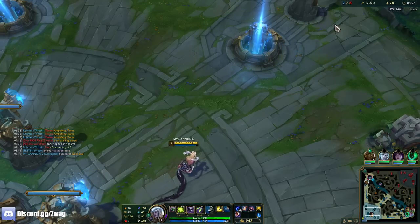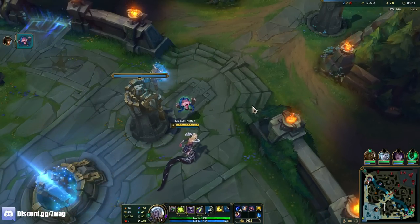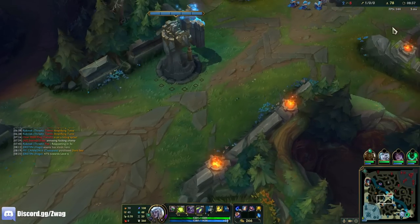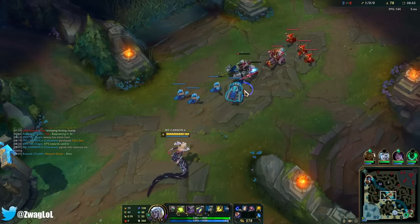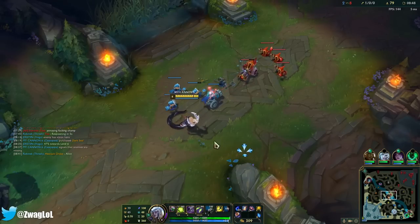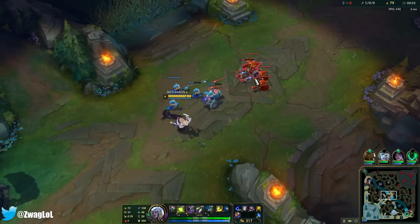You get move speed for landing your Q so you can chase people down. Fizz is pretty weak — he may look for a roam since he's not going to be able to do anything mid, or he'll call Ivern here and we'll have a 2v1. But I think I could kill both — I just need my ult or ignite up.